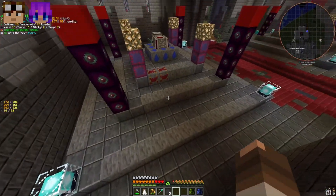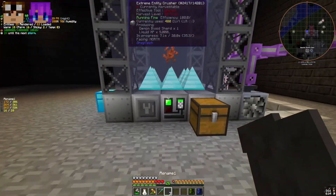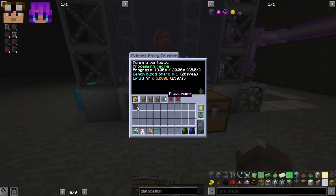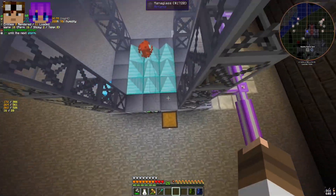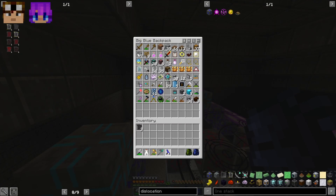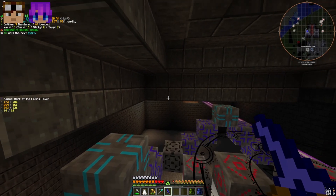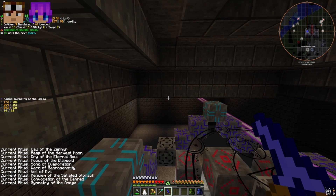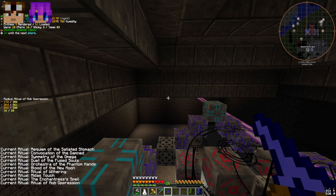If we soup up this altar with a bunch of speed runes we should be really good to go. For the Well of Suffering ritual — very simple: make sure that the ritual mode checkbox is checked on the Extreme Entity Crusher, and leave that off until after you perform the ritual. You take your Diviner Wand, shift right-click in the air to cycle through rituals until you find the Well of Suffering. There are a lot of rituals so be careful not to pass it.